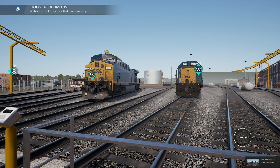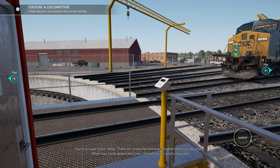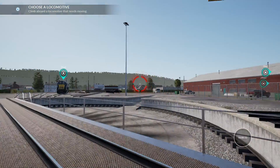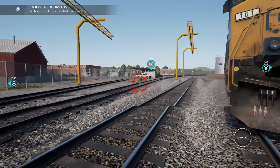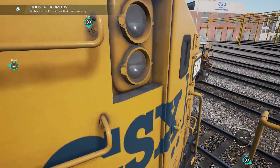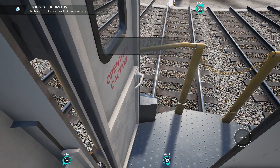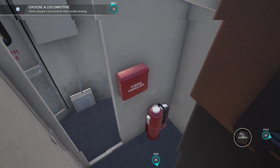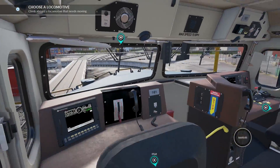Take that screenshot right there. Climb aboard a locomotive that needs moving. Oh, there's - is there one up there? No no, let's climb aboard this one. How do I - oh it's this one. Reward earned - use a door. Yay! Reward earned - figure out how not to use a door. Oh my god.